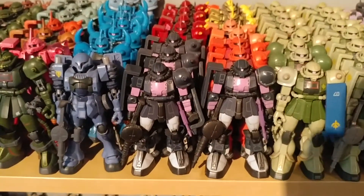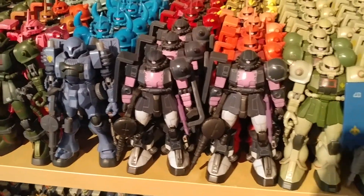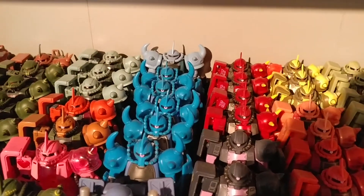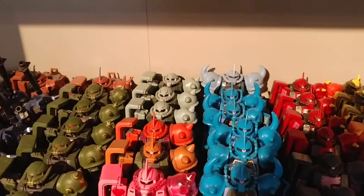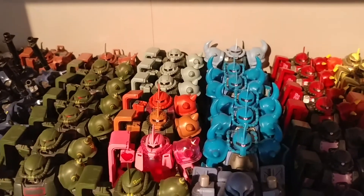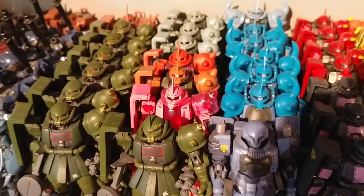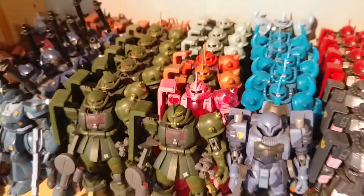We've got three of the Black Tri-Stars high mobility types with the Knuckle Shields, and then we have a Japanese Gouf and four American Goufs with a Japanese Gouf Custom in the back. We have three Zaku-2 Version 2s, Char Zaku-2 Version 2, Garmaza's Zaku-2 Version 2, and the Yumiko's Love Love Zaku — can't get enough of that, it's hilarious.